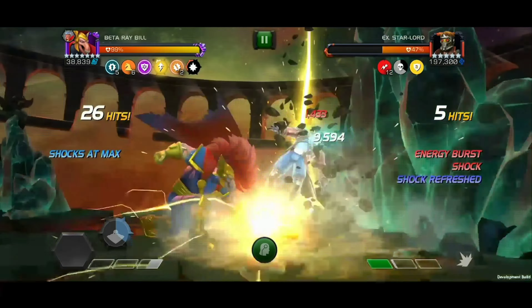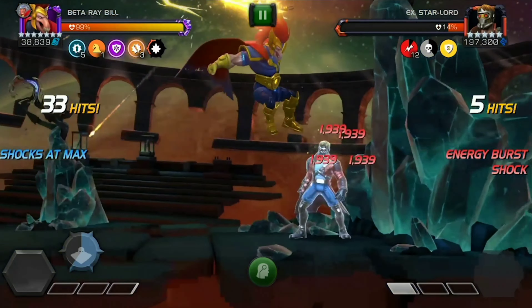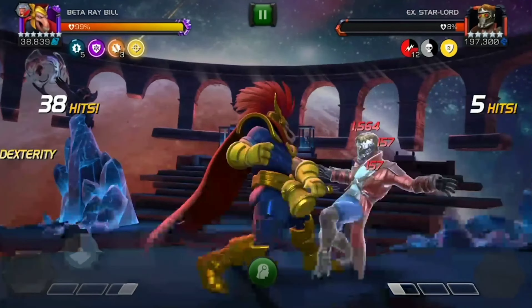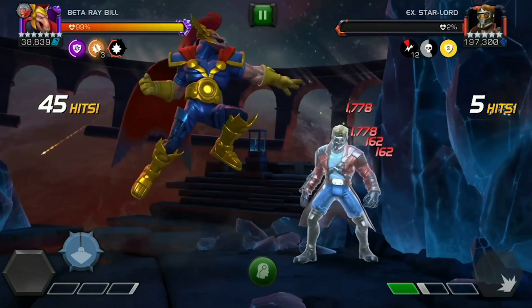Keep in mind that massive fury from your special 1 can stack up to 3 times, and it gains increased potency when equipped with the Thor Relic. So if you time your combos right, your special 1s could burst down an enormous health pool and have your opponent begging for mercy.